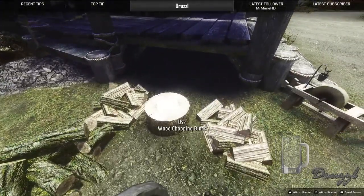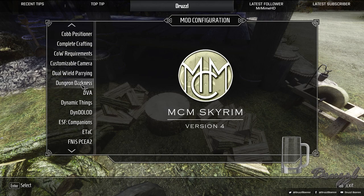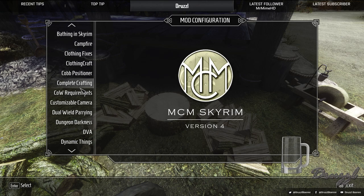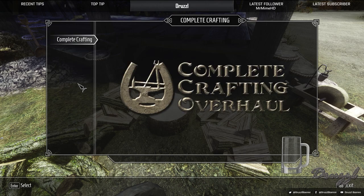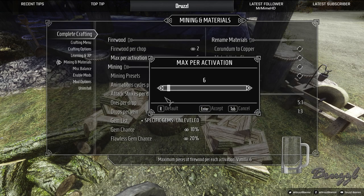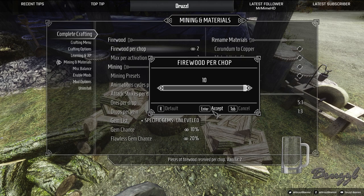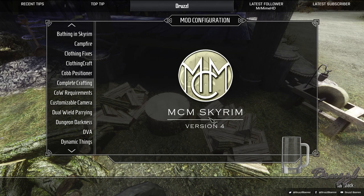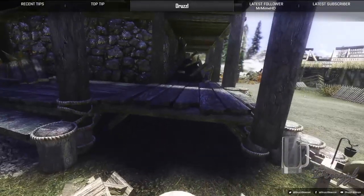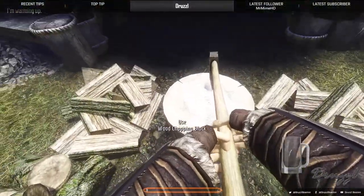So we're going to do this real quick. I went right past it, didn't I? Not C-O-W, C-C-O-R — mining of materials. Max per activation, let's drop that down to one, and we're going to drop this all the way up. I can only do 10, okay, then we want a hundred. I was hoping to do it in one chop but I guess we have to do it in 10 chops. That's all right — 10 isn't too bad, just takes forever. There's 10 wood.